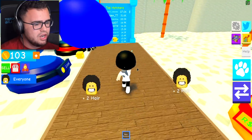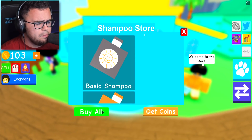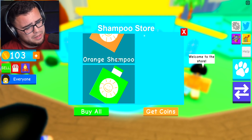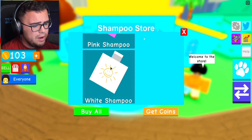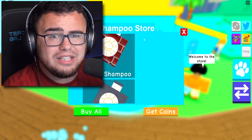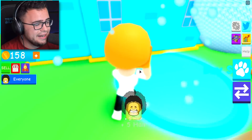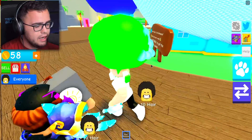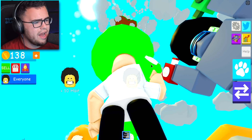We got 500 coins, 1000 - these are a little expensive. Let's buy some shampoo - buy all! We have basic shampoo, orange shampoo - this is real basic. Green shampoo, yellow shampoo, red - come on give me something new! Did that say brick shampoo? Who wants brick shampoo? I have gold hair right now - my hair is gold! I just bought some new shampoo - I have green shampoo. Ew, nobody would want this - I had gold shampoo a second ago!